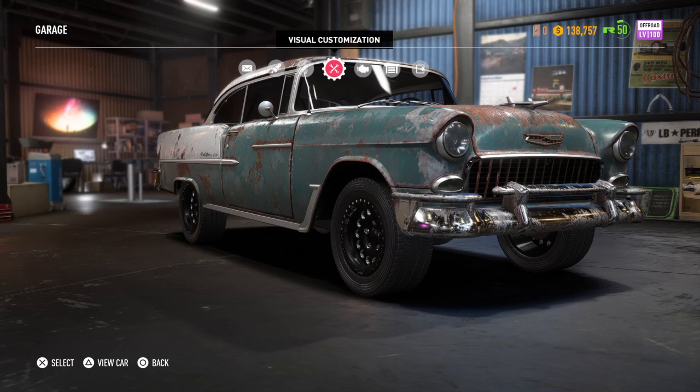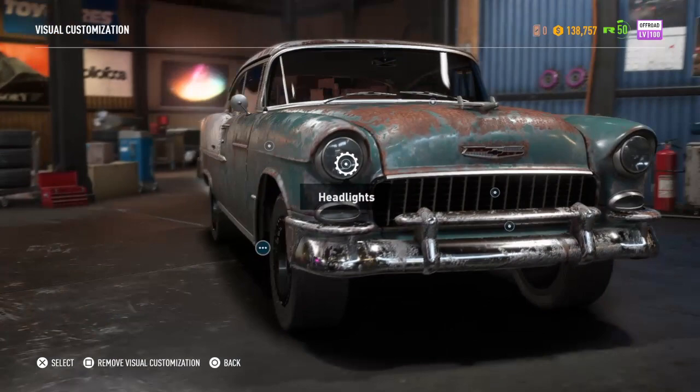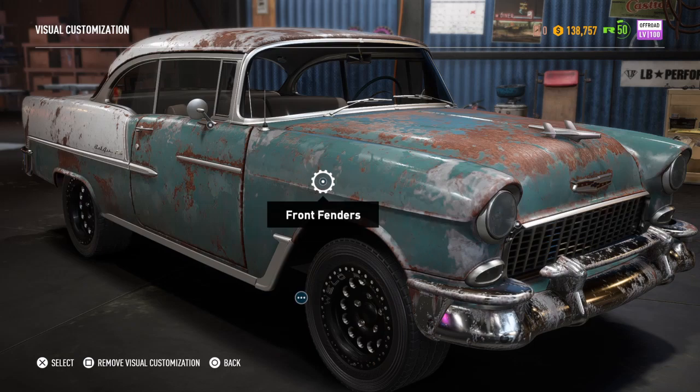Alright, what is up guys! Today we are going to be building Max Belair, which is the derelict car — that's why it's all rusty. First thing you're going to want to do is make your off-road Belair level 300, because you're going to need the super build for this.